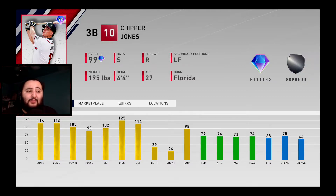Off the bat, the thing that stands out the most is that 116 contact — contact against both sides. 105 power against righties is nice, wish it was a little more though. 93 power against lefties, that's cool. 102 vision — vision doesn't really matter in this game, it's all about contact, so it is what it is. 125 discipline, that's cool. That's pretty much all that stands out on the hitting side.